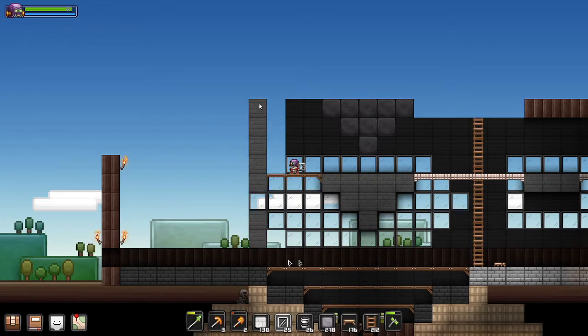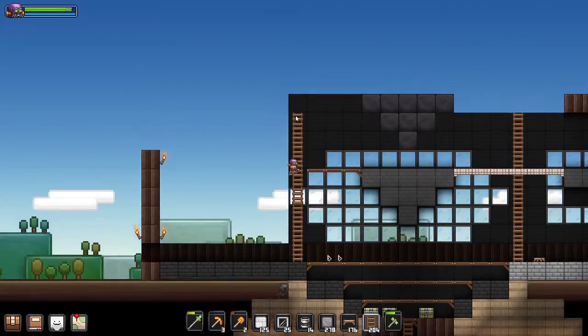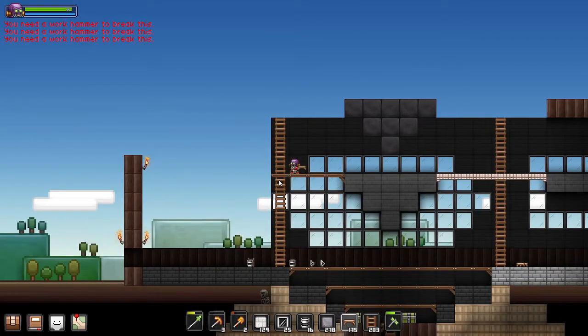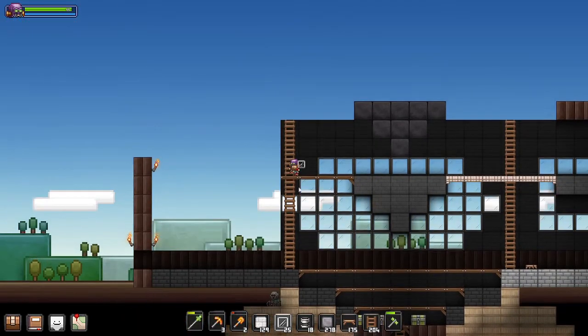Let me just dye this shit real quick before I forget to do that again. Wait, what the fuck? Oh, I don't need stucco here, what am I doing? Yeah, I'm definitely going to need more black dye. I'm pretty sure all these windows are dyed black as well. There's so much shit.